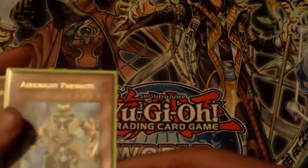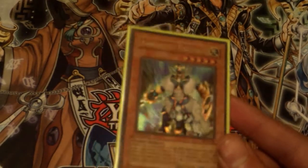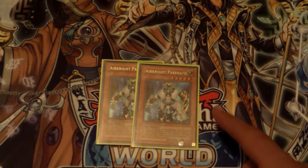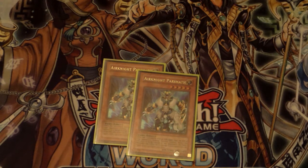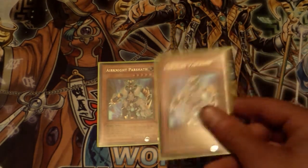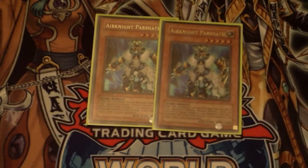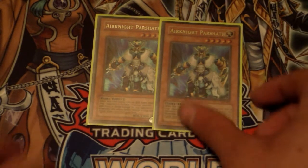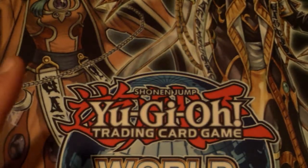This right here is Air Knight Parshath. Air Knight Parshath was used when your opponent had Scapegoat tokens or when your opponent would set anything. 1900 attack back in the day was a really big deal. It did piercing damage and whenever it inflicted damage to your opponent you drew one card. Card advantage was huge back in 2005. It was one tribute, which wasn't a lot. A lot of people run one; I decided to run two.